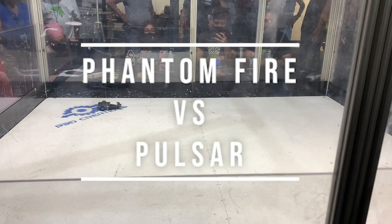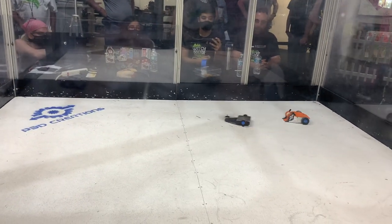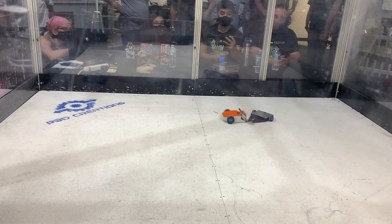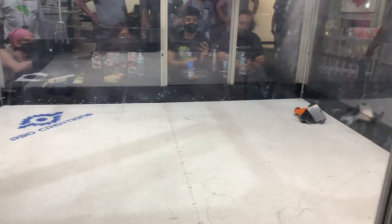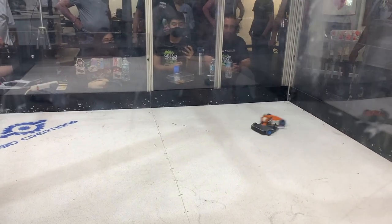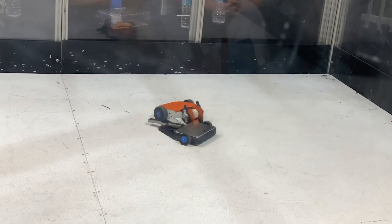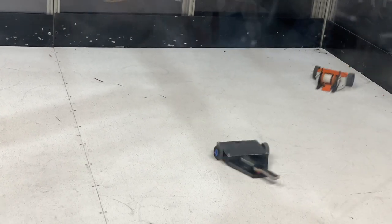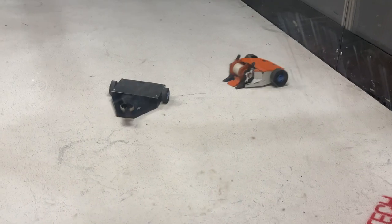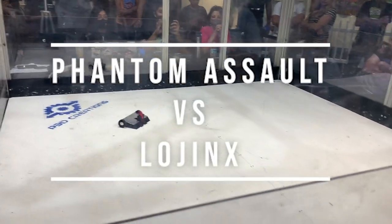Moving on — Fantafire versus Pulsar, a dual vertical disc. At this point my wire got clipped for my weapon ESC, which I was so disappointed about because this would have been a really heavy-hitting fight. You can see my frame was so low that without even a wedge, he was having a hard time getting under me. I was hoping I would be able to break its weapon by putting that AR500 blade right into his. Unfortunately I get flipped upside down and there's not much I can do from here, so I just decided to give it a tap out.